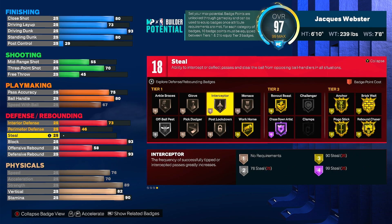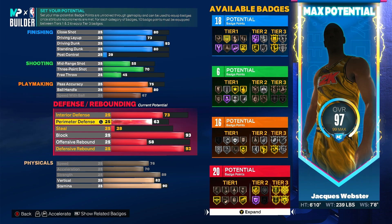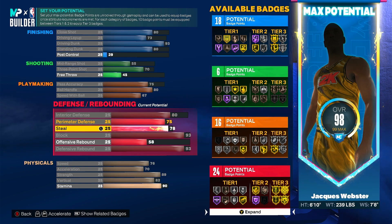Steel — I don't think it's that crazy important, I feel like that's one of the things I could sacrifice. I'd rather have perimeter and interior. 78 is for silver Interceptor. I think I'm getting bronze Glove regardless. I'll do like 78 perimeter. Interior — I think I'm gonna do like 88, maybe I'll do 80 for now. Max steal at 79 — I don't need all that, I'd rather have defense than that.